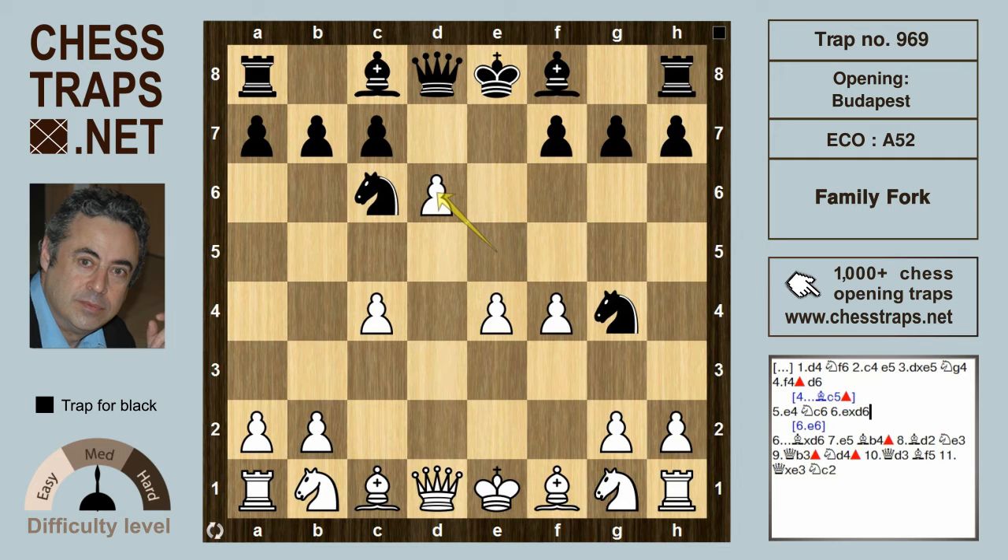White should give back the pawn with the clever move e6. However, if white swaps pawns on d6, then black gets a lot of active play with Bxd6. And if white goes wrong with e5, hitting the bishop, this is where the fun starts for black.